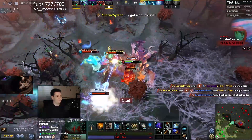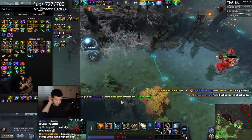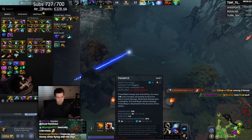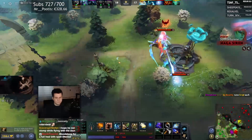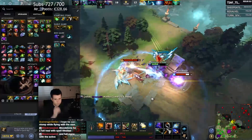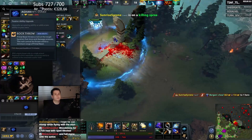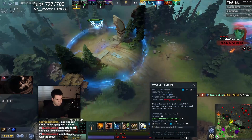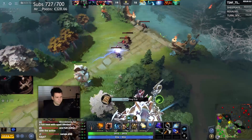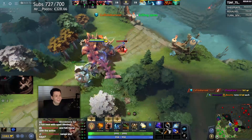Yeah, they got me — I stuck around a bit too long. Question: what would you build for sustain between lifesteal and spell lifesteal? You always want to get spell lifesteal because Trample is not actually attacking — it's a spell, it deals magic damage. So we would not benefit from lifesteal at all. But honestly, I think I'm just gonna not go for either right now. We probably want to get like a Heart or something like that first. We want to get Aghanim's Shard, because that'll make our tree grab permanent. And then we gotta get Octarine Core and Heart.